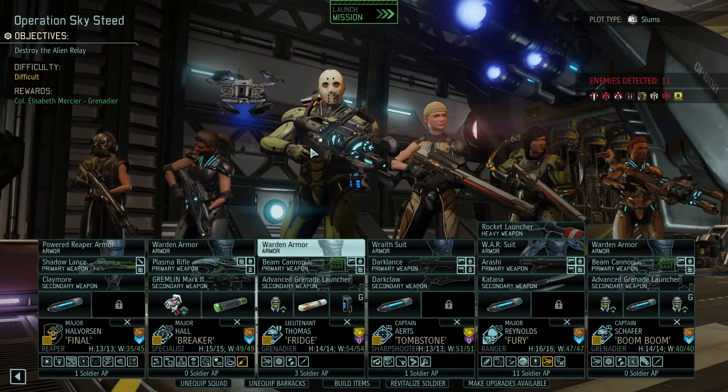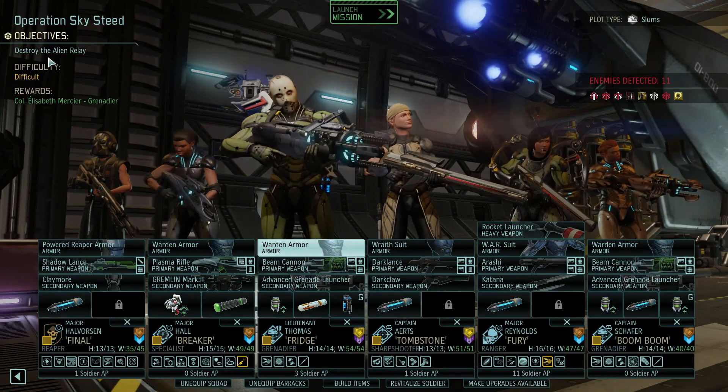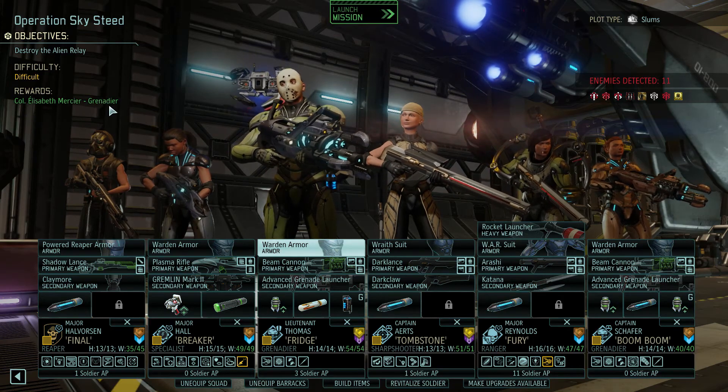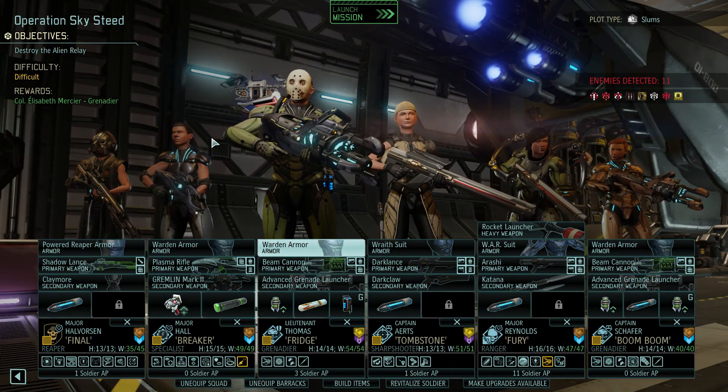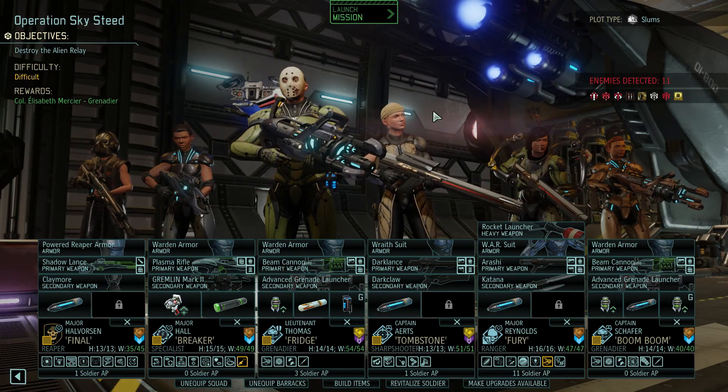Hey guys, welcome back to XCOM 2. This is Operation Skies D. We have to destroy an alien relay, potentially getting a kernel — brand new, so that's good. We bring out Vinyl here called Fridge, Tombstone, Fury, and Boombu.